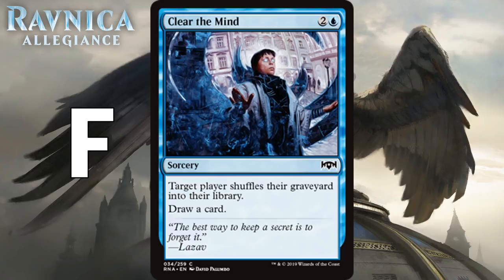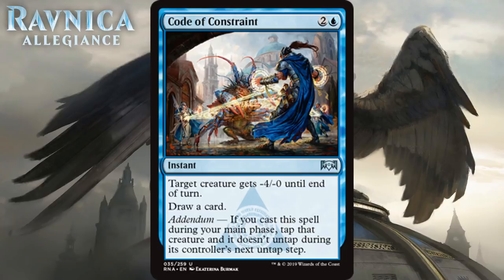Next we have Code of Constraint, which for two generic and a blue is an uncommon instant. Target creature gets minus 4/minus 0 until end of turn, draw a card. And with addendum, if cast during a main phase, you tap that creature and it doesn't untap during its controller's next untap step. They did a great job designing these addendum cards — they're essentially split cards, and flexibility is really important in limited. You can use Code of Constraint to double block and get a 2-for-1, or lock a creature down for a turn cycle. It's a blue card most blue decks want. I'm giving it a C+.